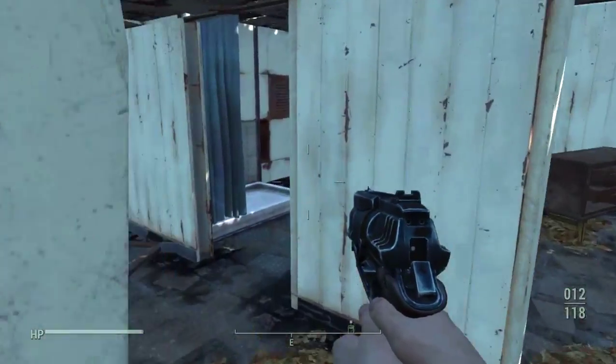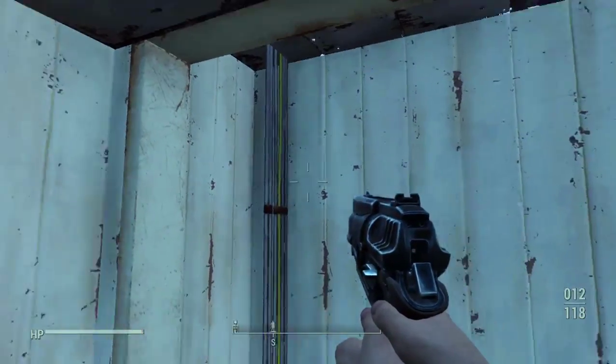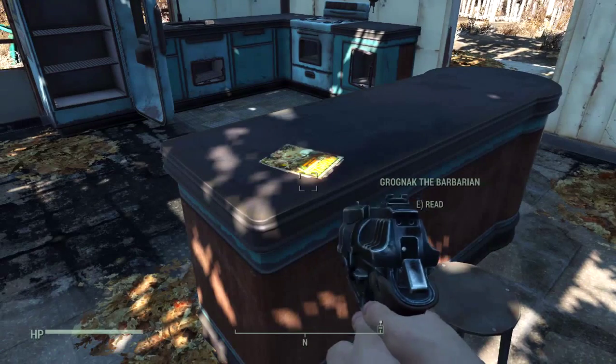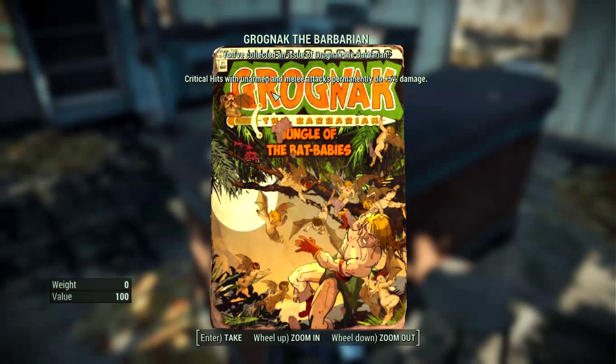Okay, I think that's it. All right. Nothing in the closet. Let's go explore the rest — oh, let's not forget this. You've collected an issue of Grognark the Barbarian. Critical hits with unarmed and melee attacks permanently do plus 5% damage. Cool.